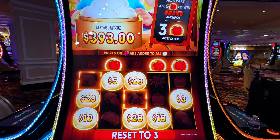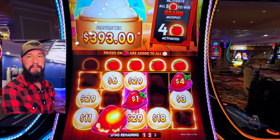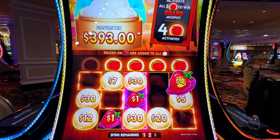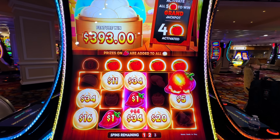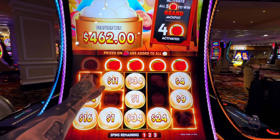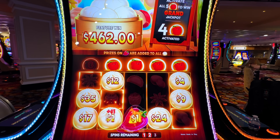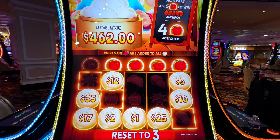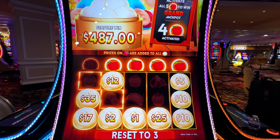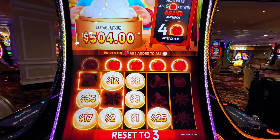We only need the G — that'd be crazy, first time playing the game and getting the grand. We get to keep that middle column right there, we just need one more — very difficult to get, but we'll keep getting more spins and more peppers. Adding up to those numbers. Reset to three. And we get to keep everything in that column too. 487 so far, not bad. Let's keep it going — over 500 bucks on that bonus.